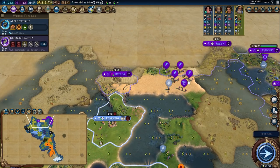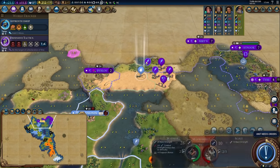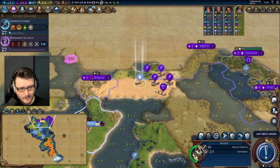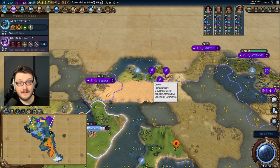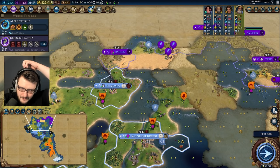Dido is definitely coming for me — for sure. The second I see these bad boys moving out, that's when I know. It's lights out. It's probably a good idea to get hoplites up soon.